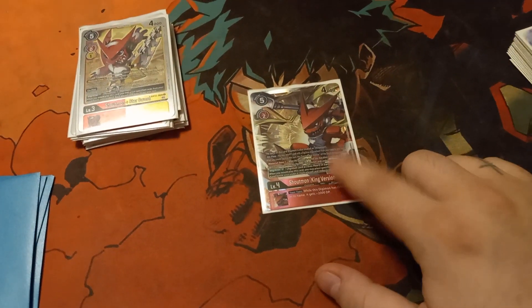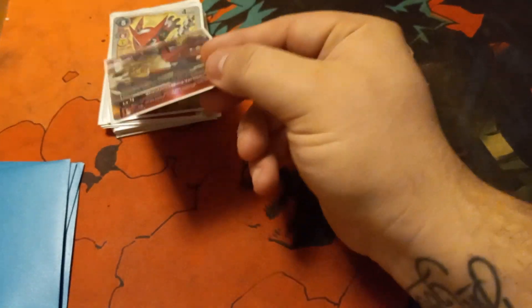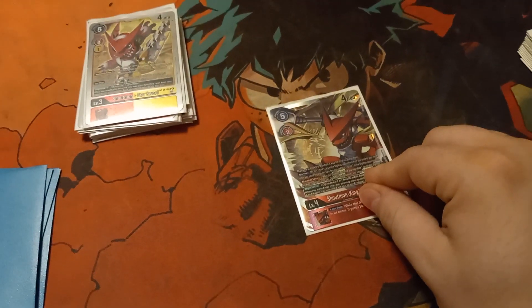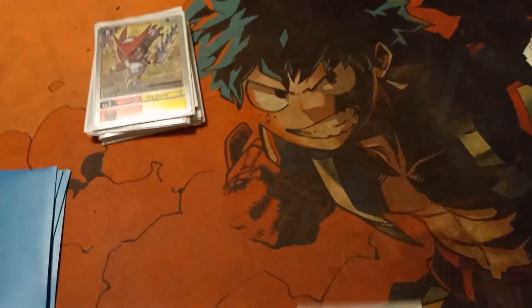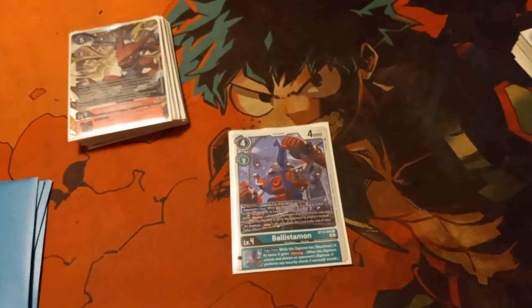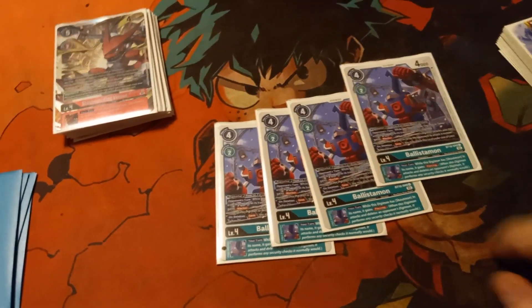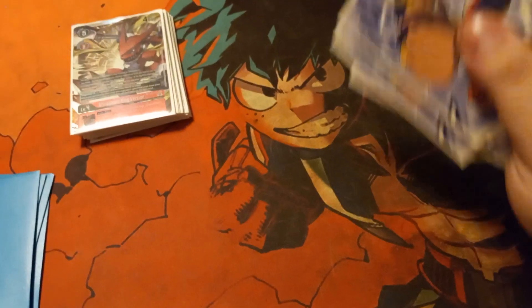Try not to use King Virgin for Shoutmon because Shoutmon uses Rush — try to use it for Darulamon or Starmon so you get those other effects. Still a good card. Then, 4 Ballistamon at level 4. This gives your big fellas Piercing and it's also one of your blockers. Have to run it at 4 — it's one of your main pieces.